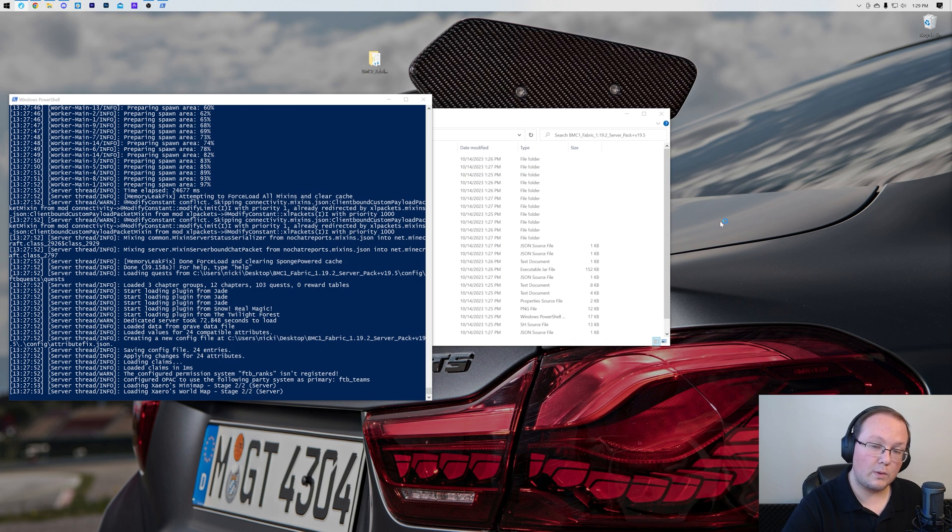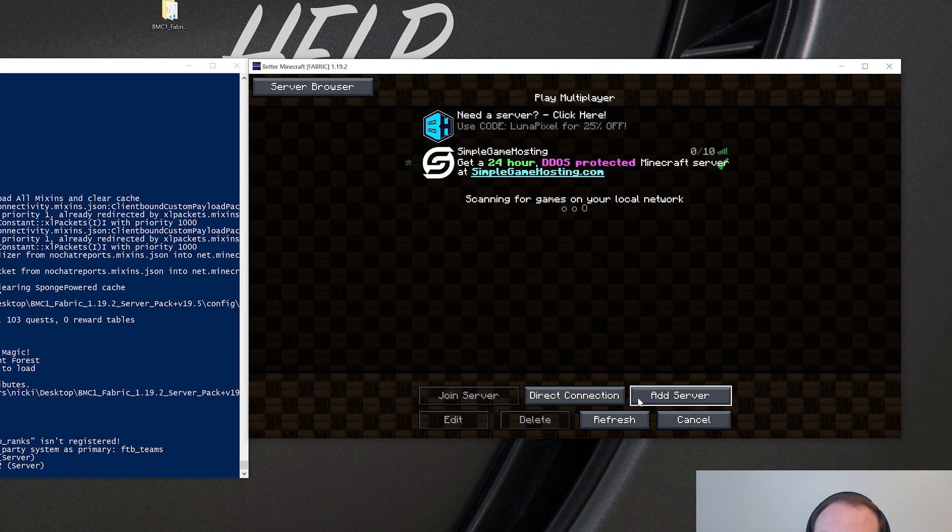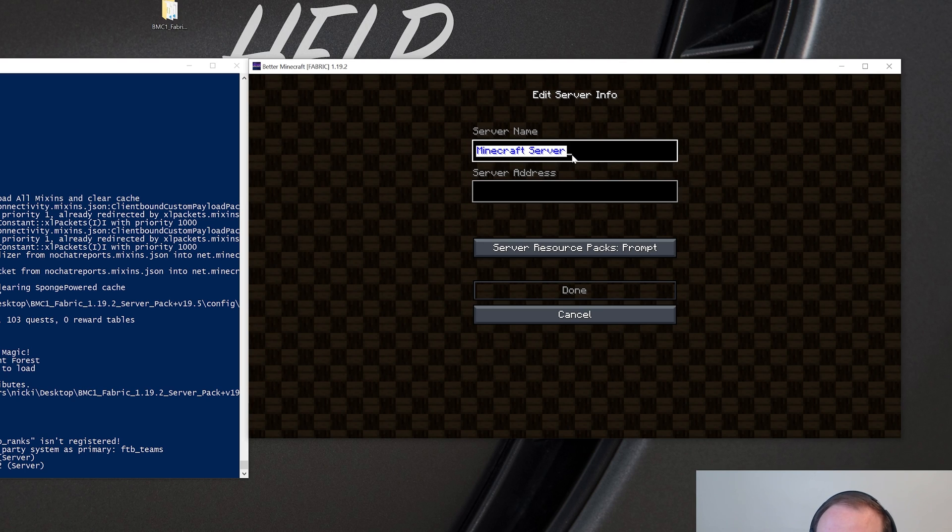Let Minecraft open and we'll join the server. Keep in mind you can only join it yourself at this time — if you want friends to join, you'll need to port forward, which we'll cover. In Multiplayer, click Add Server, name it Local Host, and set the server address to 'localhost' — all one word. Click Done. Double-click on Local Host to join. Once joined, the server is confirmed working, but your friends still can't join.